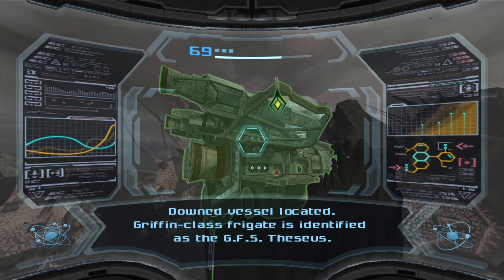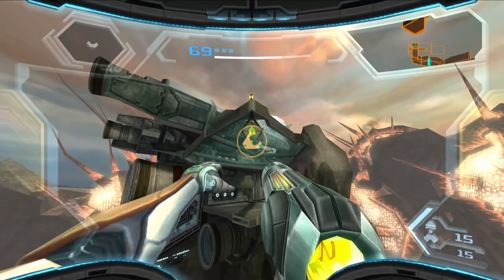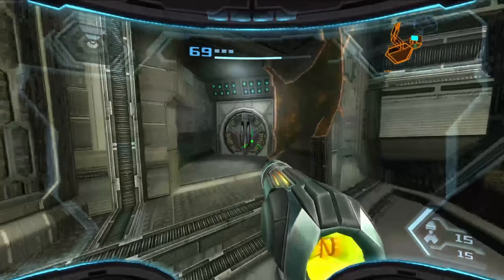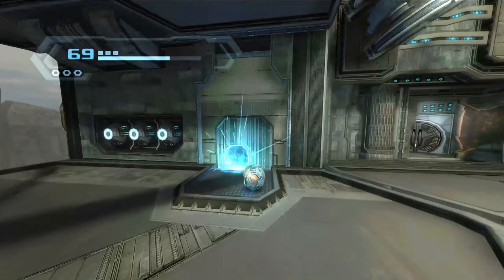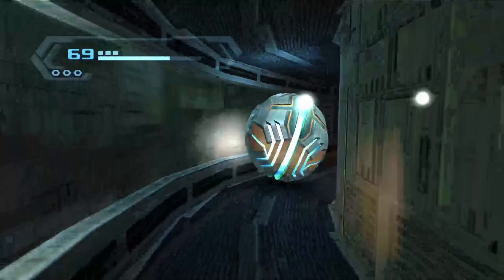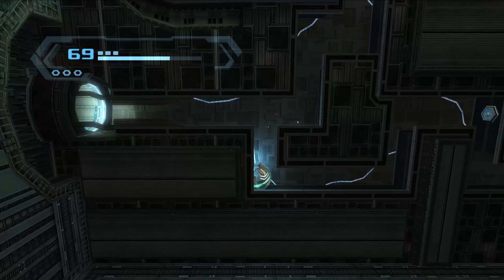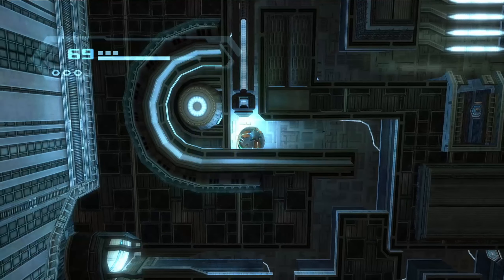Down vessel located. Griffin class frigate is identified as the GFS Thessius. Sorry, I don't know how to pronounce things clearly. Let's get through, let's get to this. Obviously we can't go in there directly because the power is down - we have to bomb our way in. Kaboom! Well they don't have to worry about me being a miscreant - I'm here for a good cause. The bombing is for a good cause, you see.